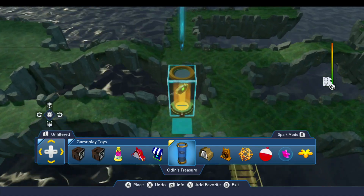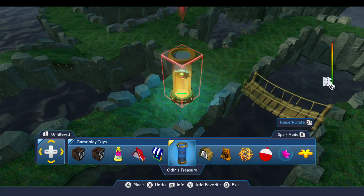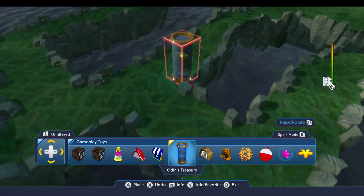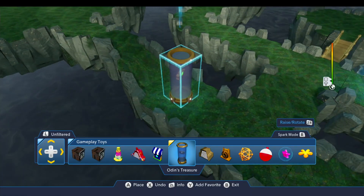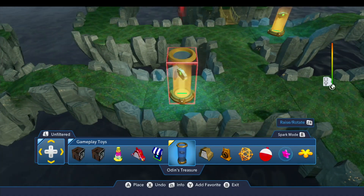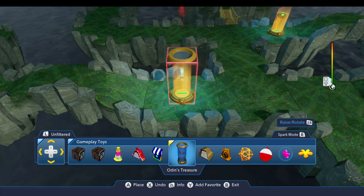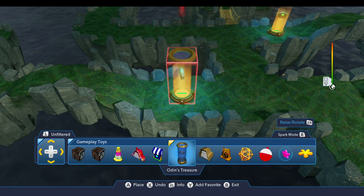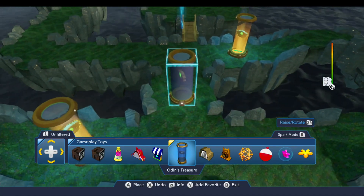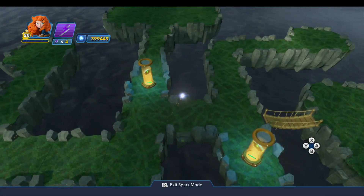We're going to use Odin's Treasure Canister for this — I just like it and it seemed to fit pretty well with the theme of this world. The first one we're going to put right down in the middle of this block here. You need at least one of these toys to draw the enemies and cause them to attack your base. One is sufficient, but if you want a greater challenge you can place one or two additional treasure canisters. You want to place them in separate locations, but be careful — the further apart you place them the harder it's going to be to defend.